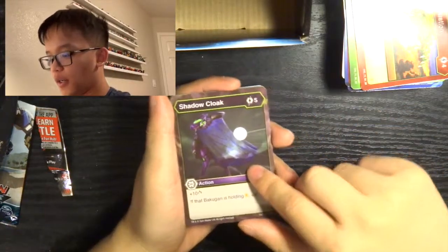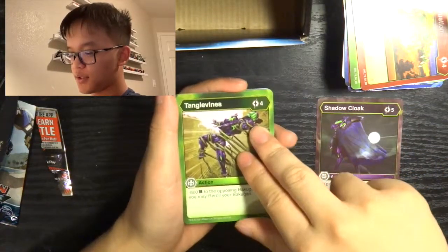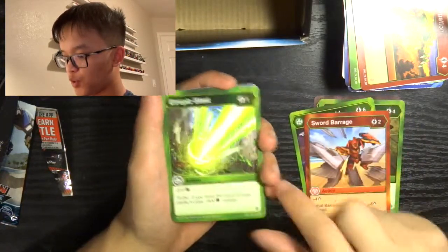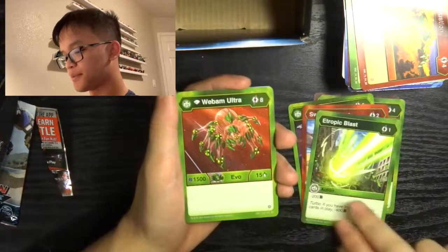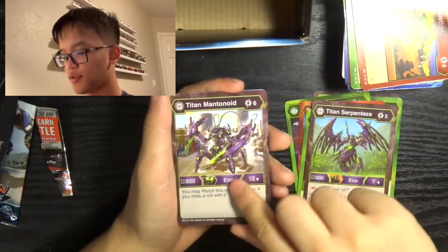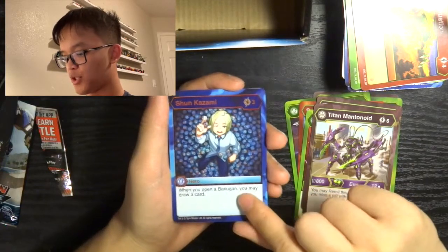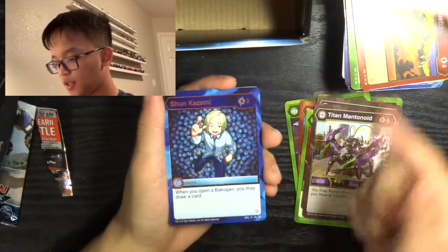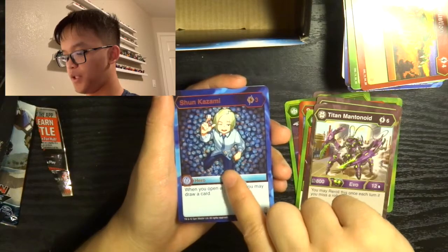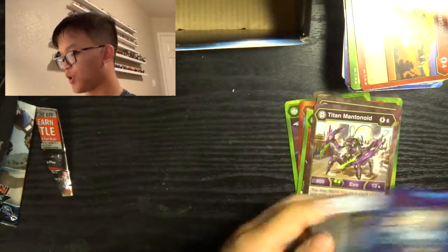Come on, let's get some more Elites in this box please. Shadow Cloak, Tangle Vines, Mantanoid, Diamond Mantanoid, Sword Barrage, Tropic Blast, Diamond Webham Ultra, Titan Serpentis, Titan Mantanoid — our special rare: Shin Kazami. Three energy, when you open a Bakugan you may draw a card. Our Hex: Hyper Dragonoid Chaos.